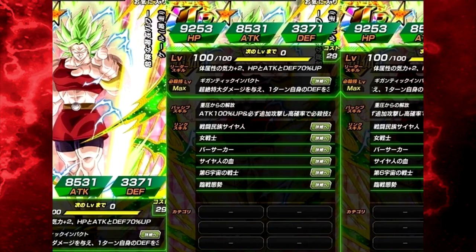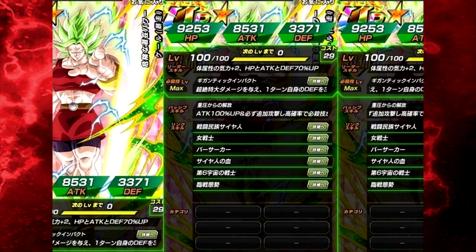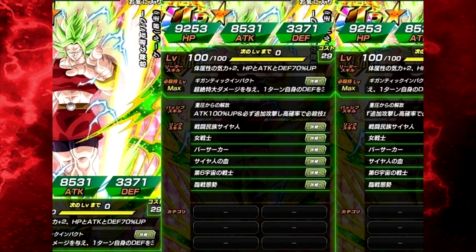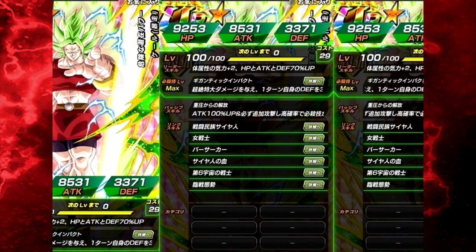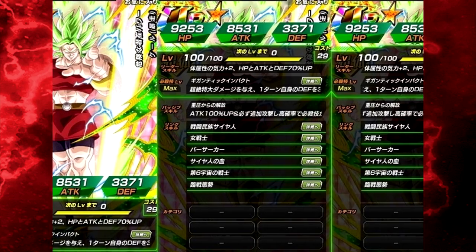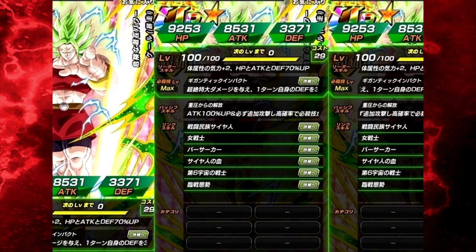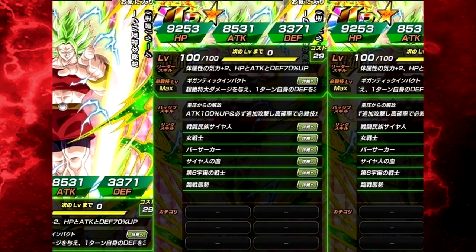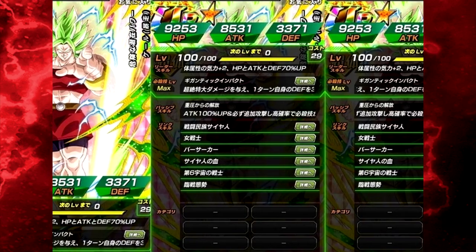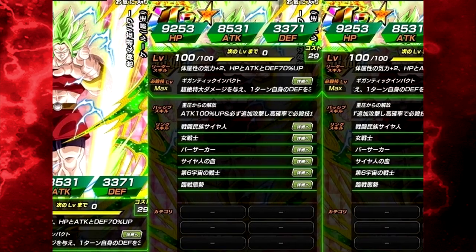Passive skill: attack plus 100%, and she will definitely do an additional attack with a high chance for it to be a super attack. I like the fact that they're giving her a guaranteed additional attack, but they're not making it a guaranteed super attack. It dulls the character down a little bit. In terms of a character, I would probably consider running her over the other Broly, but the fact that it's not guaranteed makes her less relevant than Broly overall.